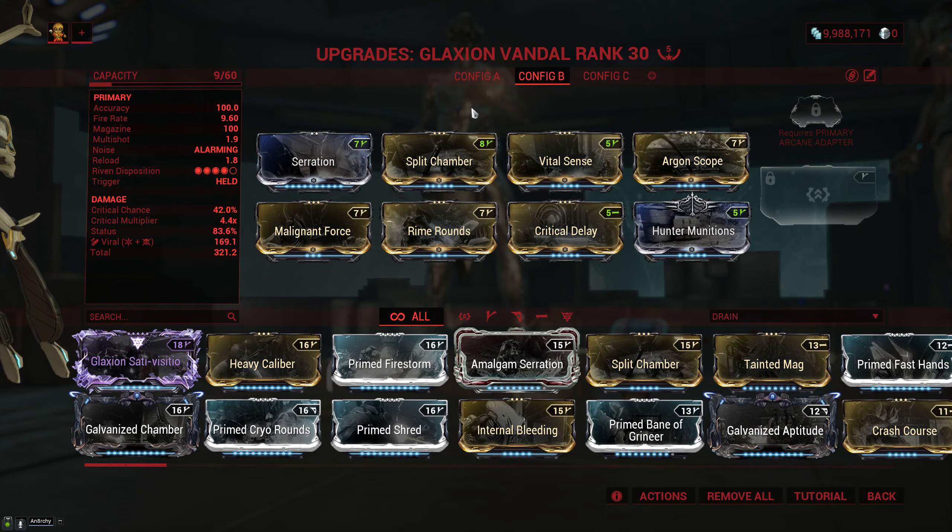This, combined with the fact that the Vandal actually has some crit — it doesn't have a ton, but it has some — means that it performs significantly better, because we can actually build it for a viral hunter munitions setup and let slash procs do the damage for us. The setup is pretty straightforward: we have Critical Delay and Argon Scope for crit chance, Vital Sense for crit damage, Hunter Munitions for the slash procs, Malignant Force and Rime Rounds for viral, and then Serration and Split Chamber for damage and multishot.